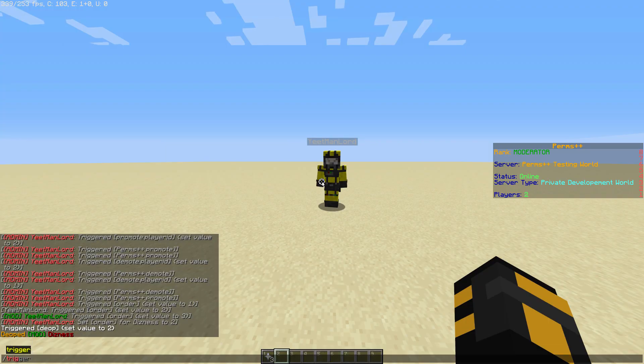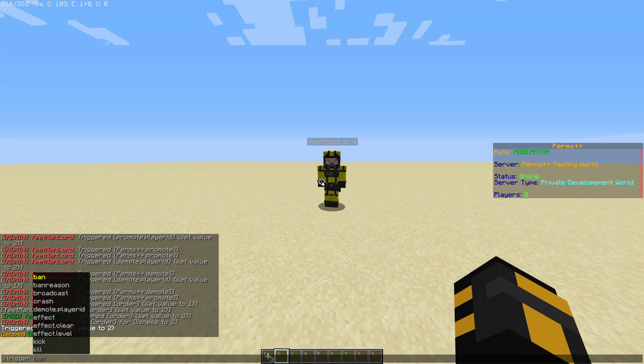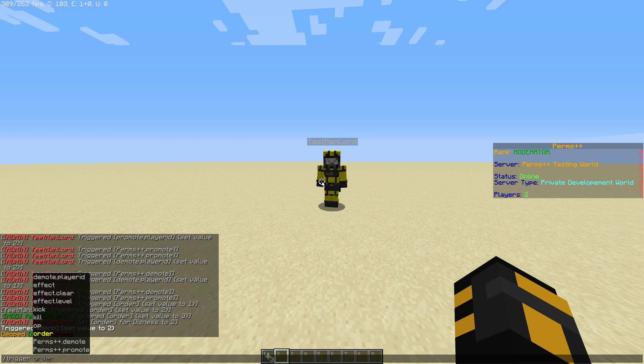As a mod you can do multiple things: you can ban, you can crash, you can kick, you can demote, promote, and kill. You cannot promote people who are your own rank but can promote people who are below you, and you also have the effect command.